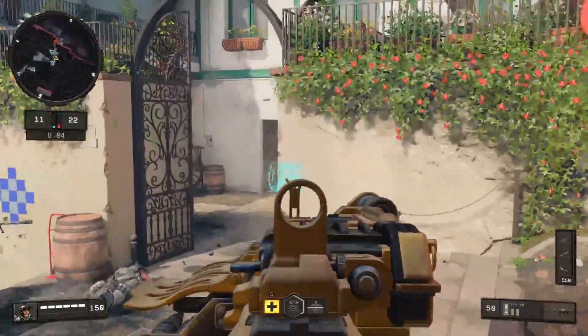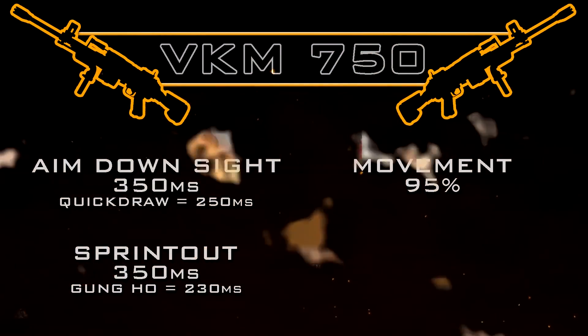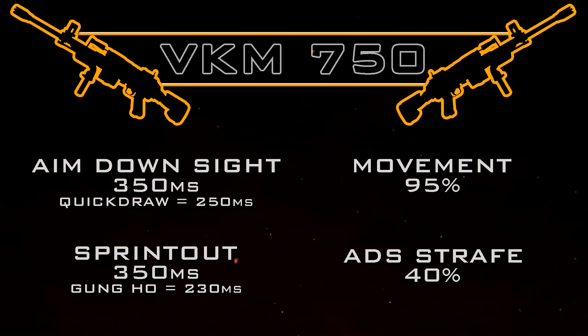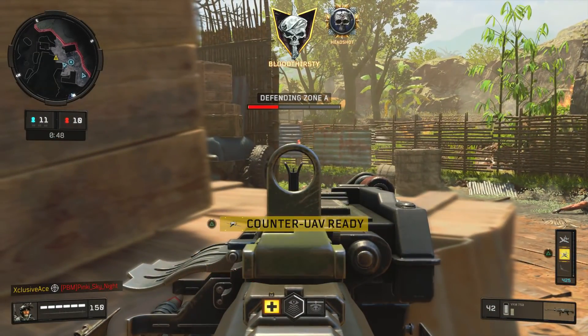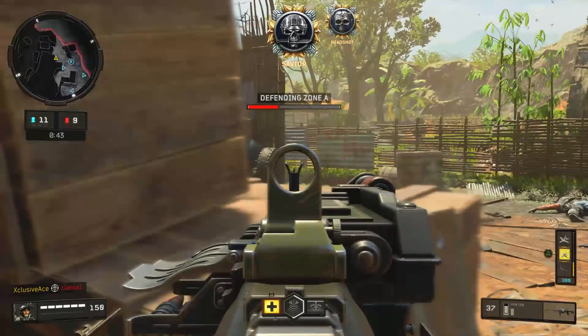As for movement speed, I was quite surprised to see that it has the same movement speed as the other LMGs, assault rifles, and tactical rifles at 95. I honestly thought the VKM was going to be the slowest in the category but it's not. For aim down sight strafe speed, as long as we aren't firing we get 40, but just like with the Titan, the moment you pull the trigger while aiming down sight, your movement speed will slow down significantly and you'll pretty much be locked in place.